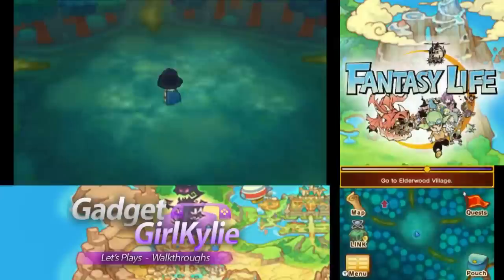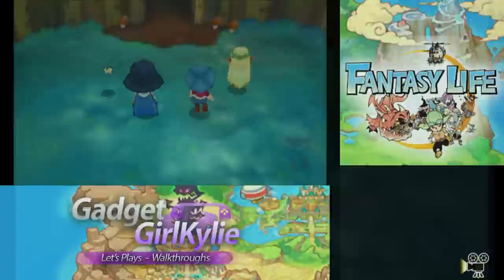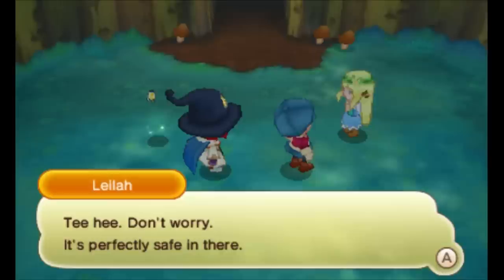Is it this way or this way? What, Kylie — such a strange looking entrance. It must lead to a cave. Don't worry, it's perfectly safe in there. My village is right through here, just a little further. So this is where I came to on a previous episode and couldn't advance any further — I suspected it would be something to do with storyline.